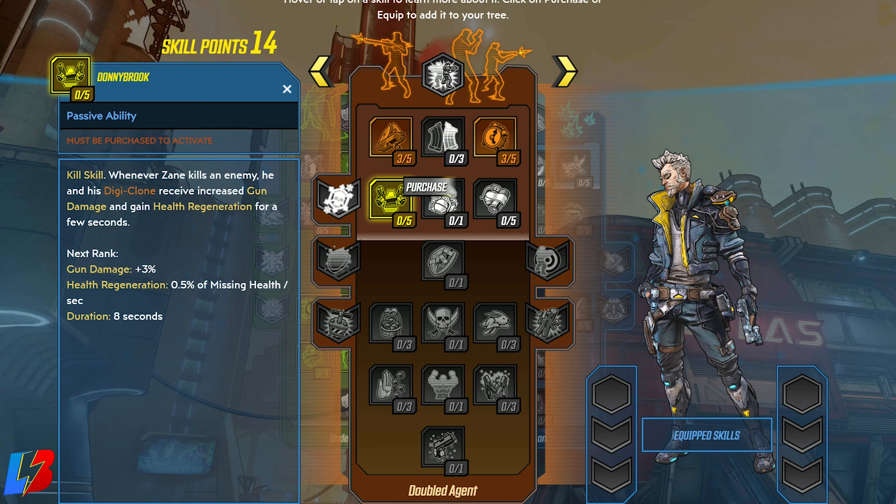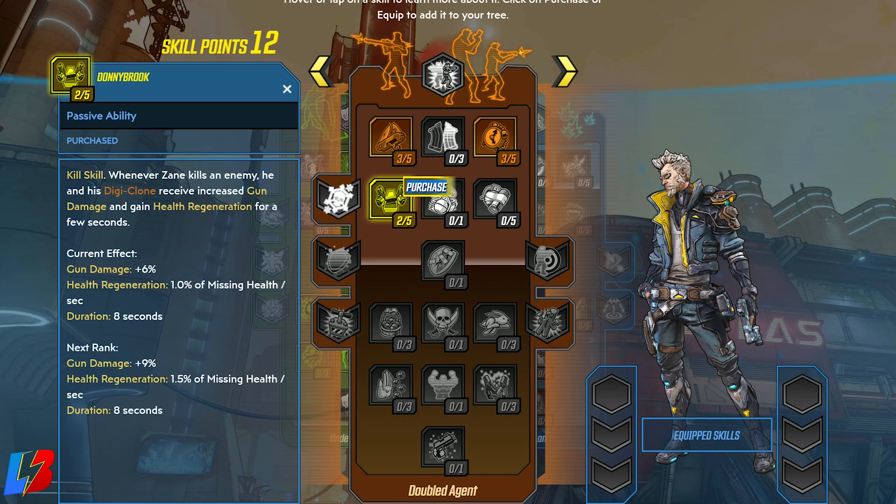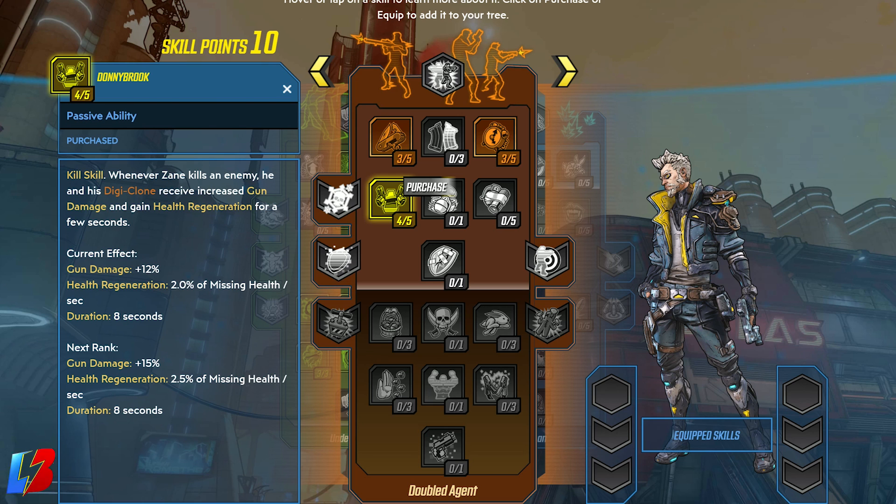For the second row, we're going to head down and max out Donnie Brock. The reason we want to max this out is because it's a kill skill — whenever Sane kills an enemy, he and his Digiclone receive increased gun damage and gain health regeneration for a few seconds. So anytime you kill someone, you get weapon damage and health regeneration, and that's also included within your Digiclone. Once it's completely maxed out, your gun damage goes to plus 15 and your health regeneration goes to 2.5% of missing health per second.